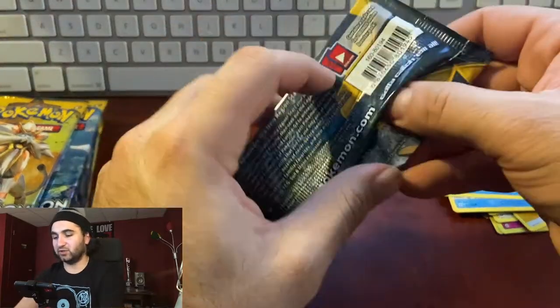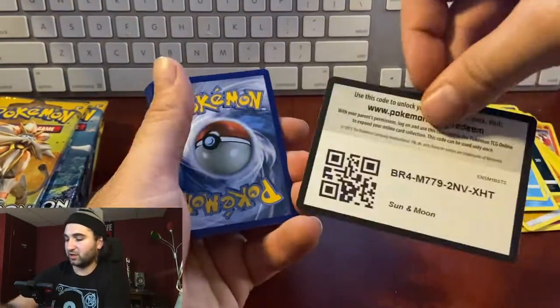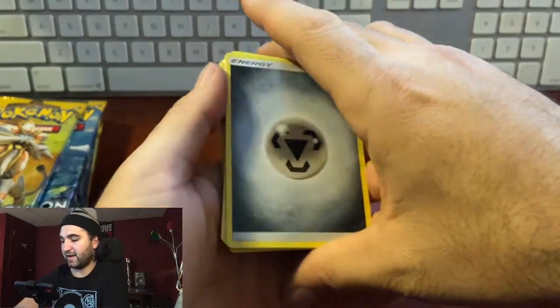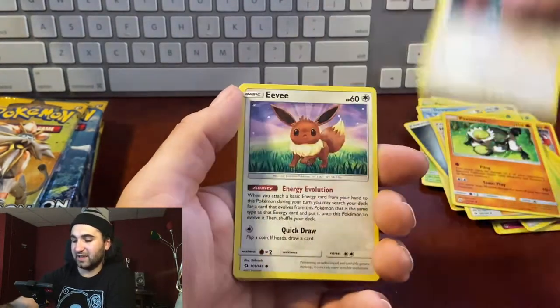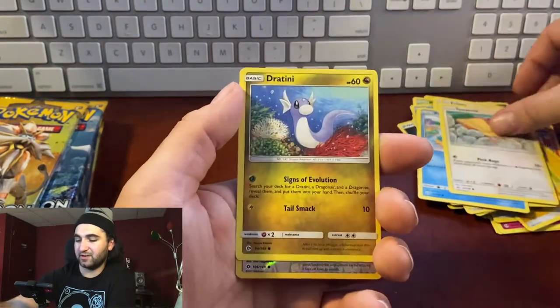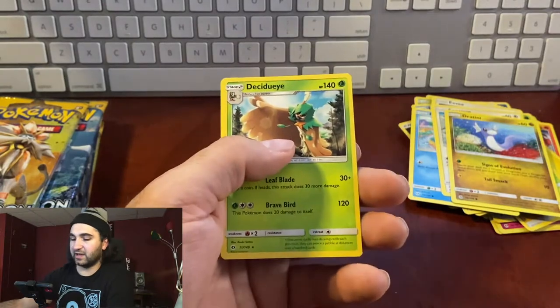Let's get two in a row — we haven't had two good ones in a row! Pack nineteen: 15 minutes in, energy, Pinsir, Passimian, Pikipek, Eevee, Psyduck, Sparrow, Dratini, reverse hollow Pikipek, non-hollow Decidueye.